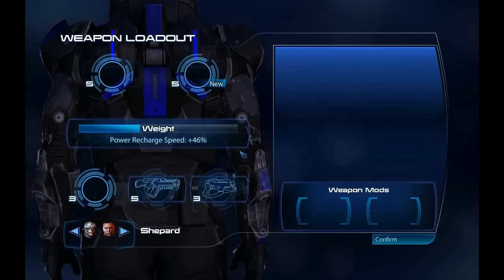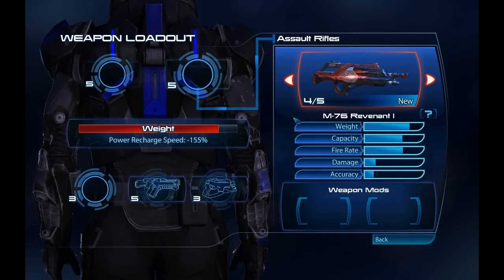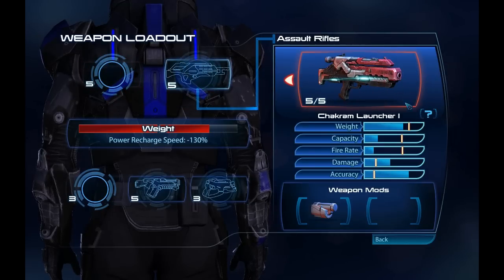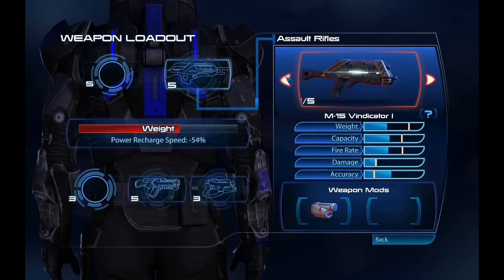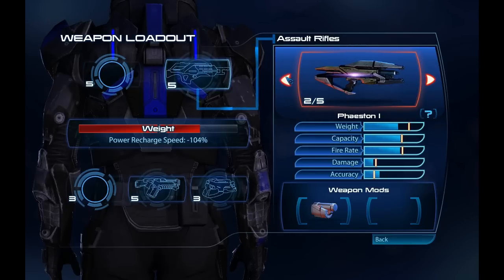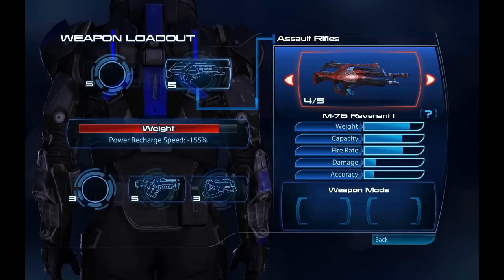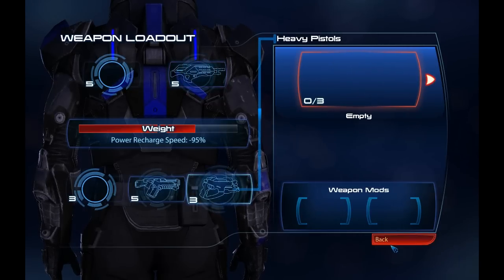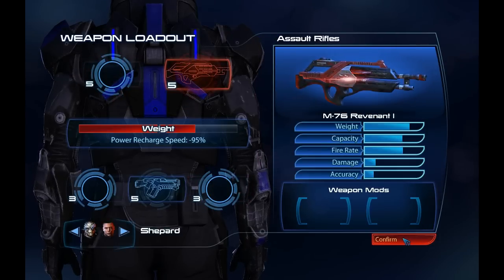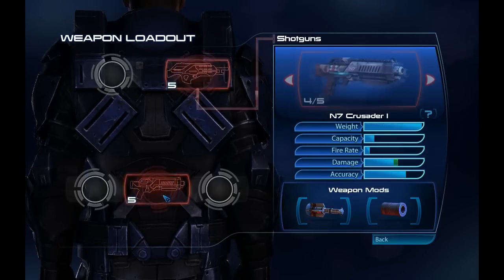Here's our first new weapon: the Revenant. The Revenant was one of my favorite weapons in Mass Effect 2, so I immediately thought we've got to try this out in Mass Effect 3, especially considering I'm an Engineer and you could not use the Revenant as an Engineer in the previous game. It's lighter than I thought it would be — quite heavy still, but not as heavy as the Claymore. It is a light machine gun, light being a misnomer — think of it as a step just below a minigun.